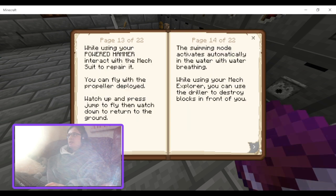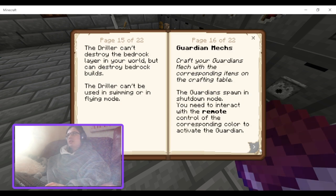Interact to ride and sneak to dismount. While using your power hammer, interact with the mech suit to repair it. You can fly with the propeller deployed — look up and press jump to fly, then look down to go to the ground. Swimming activates automatically in the water with water breathing. While using your mech explorer, you can use the drill to destroy blocks in front of you. You can destroy bedrock layer in your world but can't destroy bedrock builds.